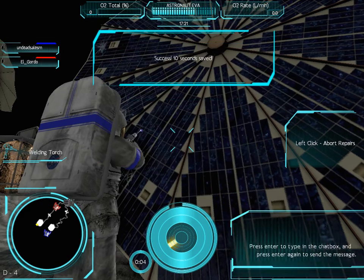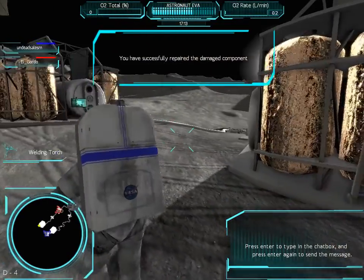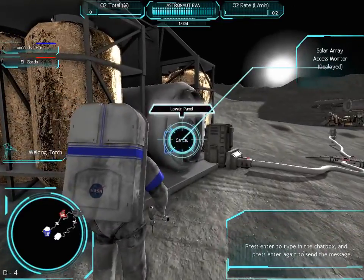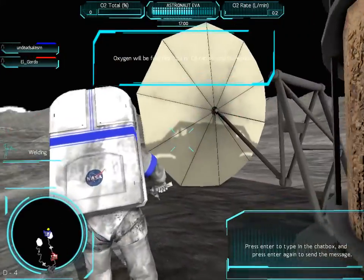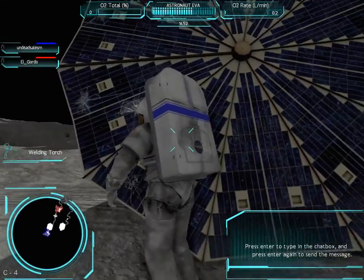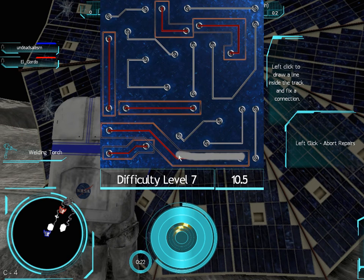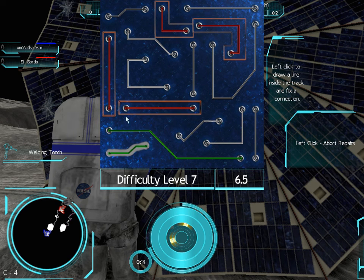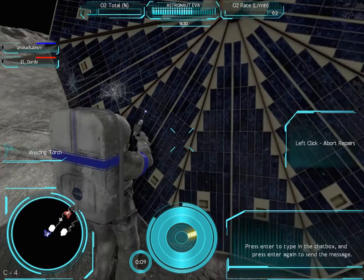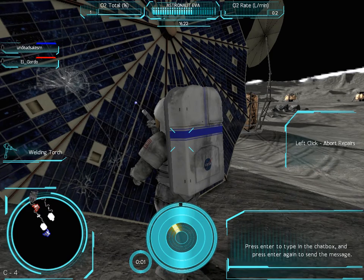So what we're doing is we're trying to repair this equipment - these solar panel things - so that we can get oxygen again. If you look at the top, you see the O2 total? That's how much oxygen we're getting right now. We're super dying. We got 18 minutes to do this before we're all dead. Astronaut Ava is basically showing how much oxygen is being consumed and how much we have left. It's always gonna go down - there's no way around it.